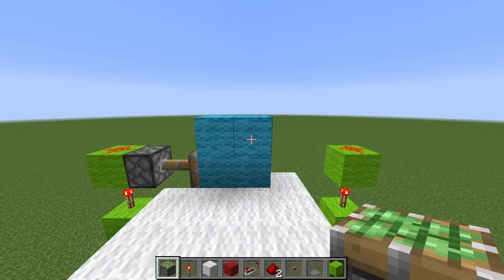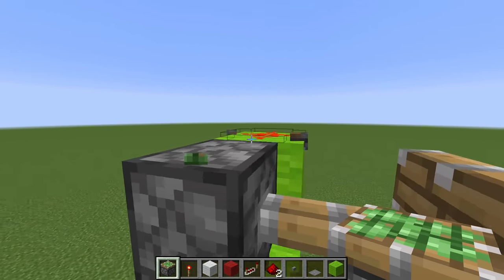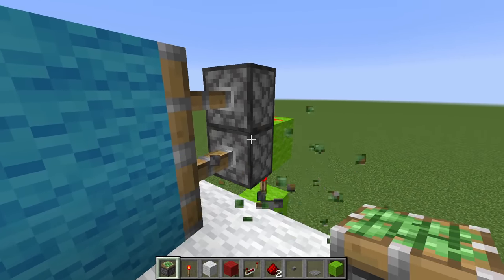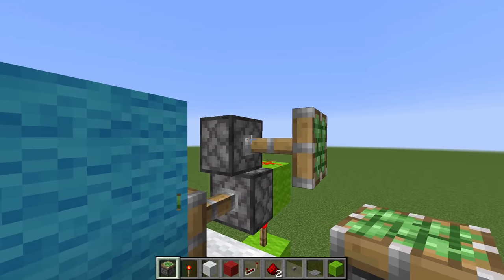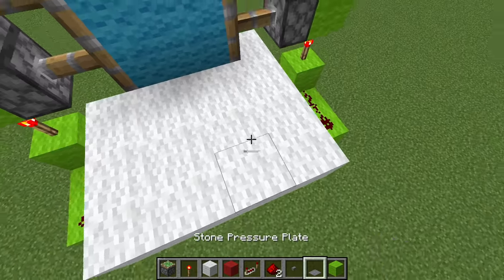Number 8. Let's say you're in creative mode and build a piston door or any sort of structure and you misplace a block. You can build all the way around to re-face it, but you don't have to at all. If you're on Java, just left and right-click at the same time, and you can rotate any block just like that, hassle-free.